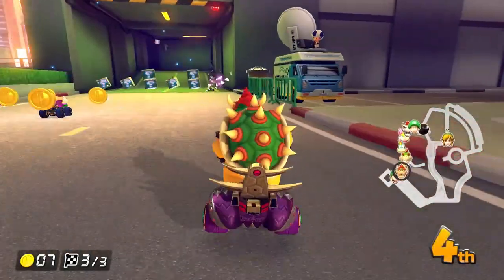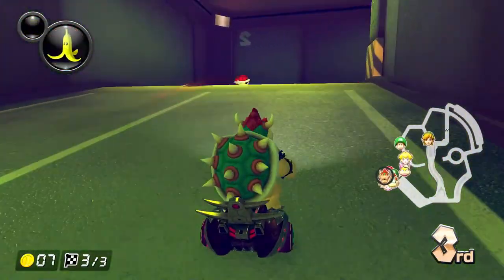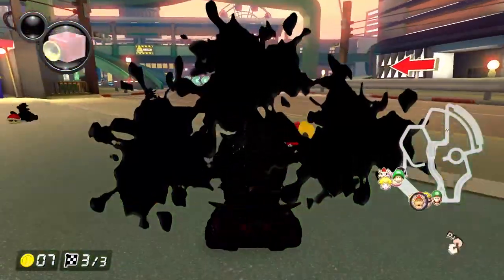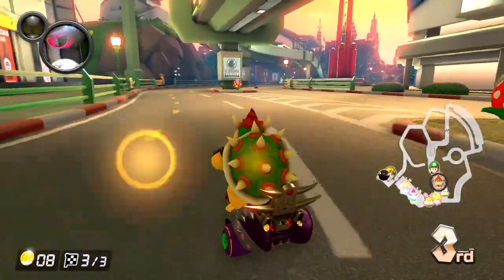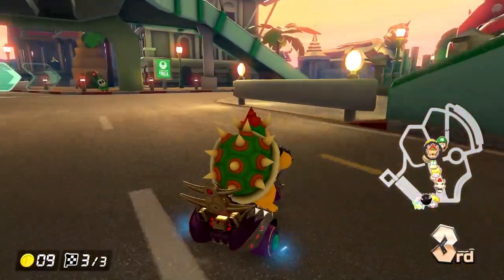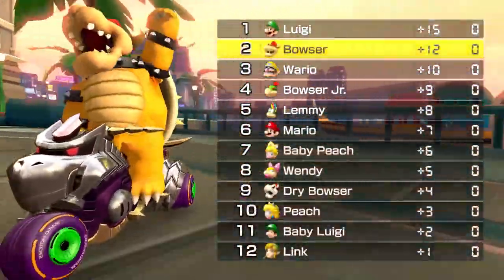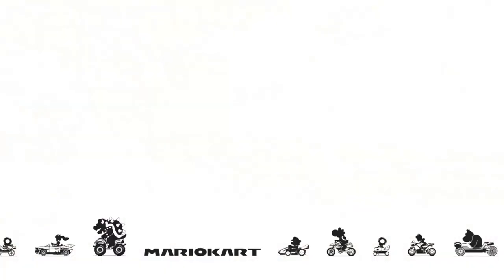A blue shell evens the odds, smacking down on Wario, but Luigi takes the lead. We end up on top of the tents but I fall through - I haven't gone down this road before. A Blooper in my eye makes it hard to enjoy it. I only get a banana when I really need an item. I might just barely steal second place - getting a banana in third feels pretty silly.